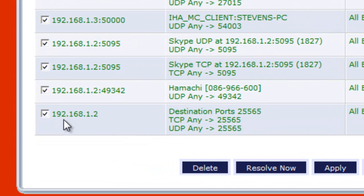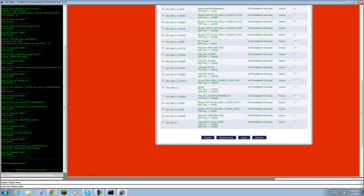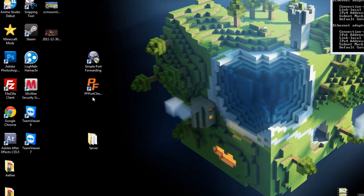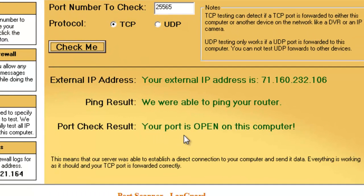Look at the list to find your Minecraft entry. You should see the IP listed and the destination is 25565 — that's correct. You may also see other entries like Garry's Mod if you've port forwarded other games. Now exit Simple Port Forwarding and open Port Checker. Double click it, type in the port 25565 at the top, select TCP, and click Check Me. Wait a bit — if it says your port is open, you're almost done.